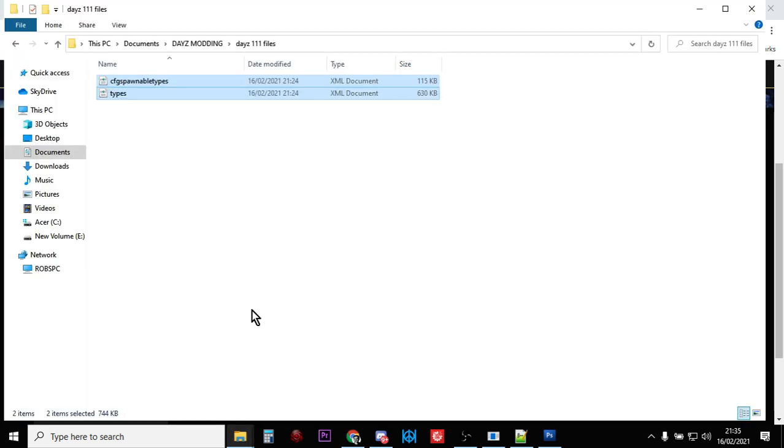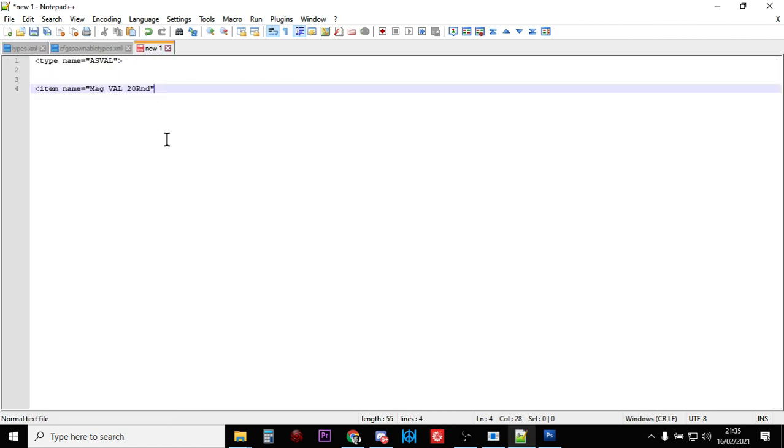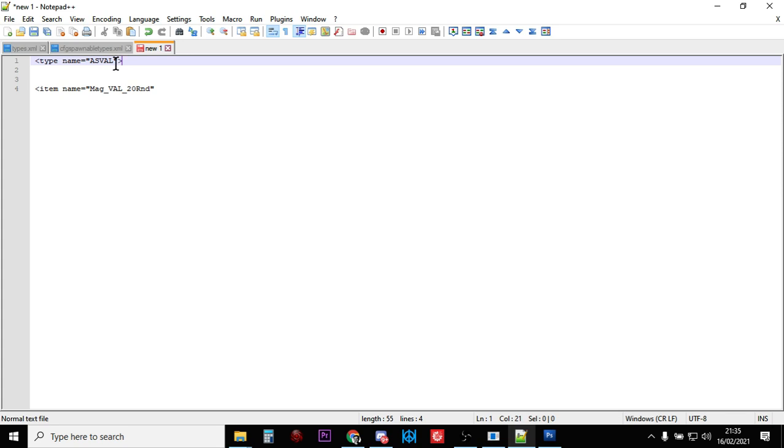Make a copy of both files so if you make a mistake you can go back. Then open them in your favorite text editor — I highly recommend Notepad++. Here they are now.